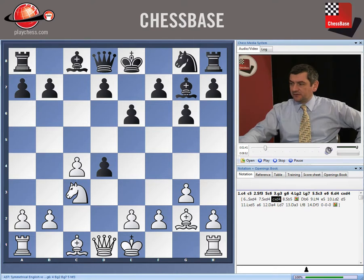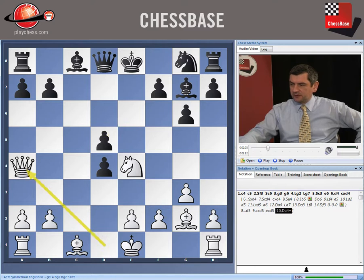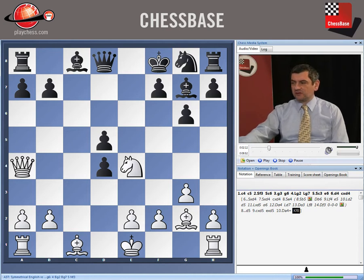Another possibility for white is to play not Nb5 but Ne4 — this is much more complex. Which we should meet with d5, of course, then cxd5, exd5, Qa4, and Qf8. So until this moment it's clear: we have a pawn up, but we have a bad position of the king on f8.